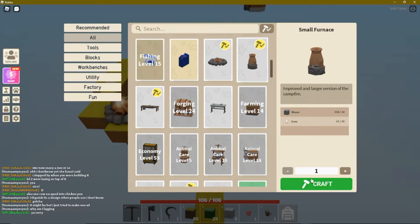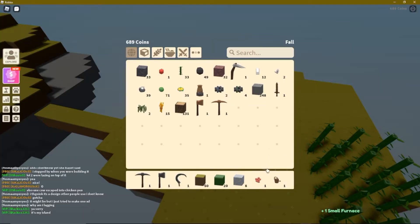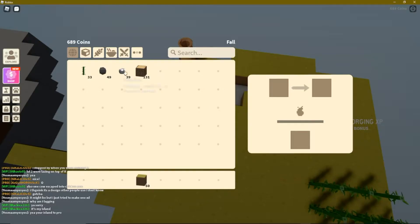Before I go, I do have enough iron to craft a small furnace. That's going to increase the amount of iron that we can smelt at one time. Set this up right here. Load it up with a bunch of iron ores — oh wow, this thing holds a ton. I don't want to use wood to power it, so I put some coal in there.